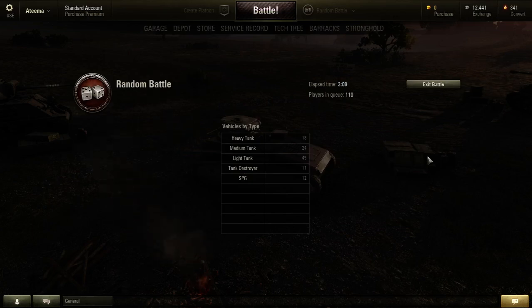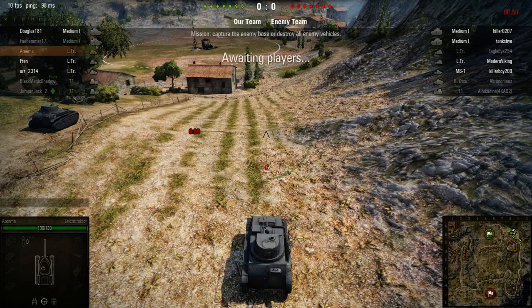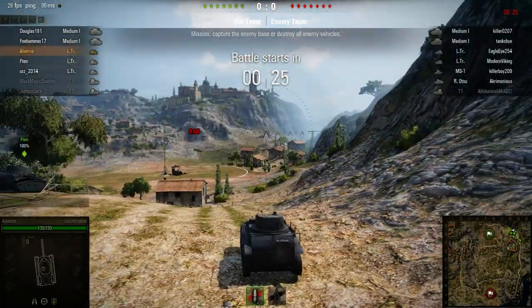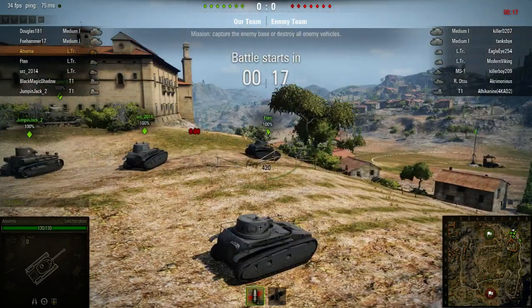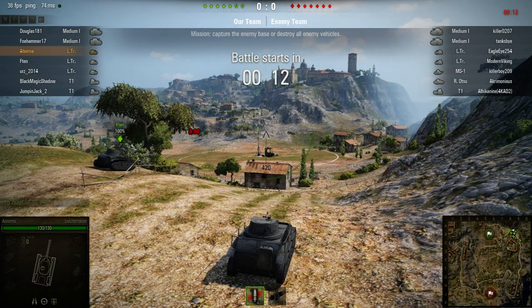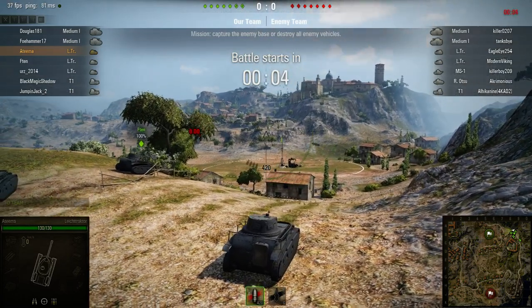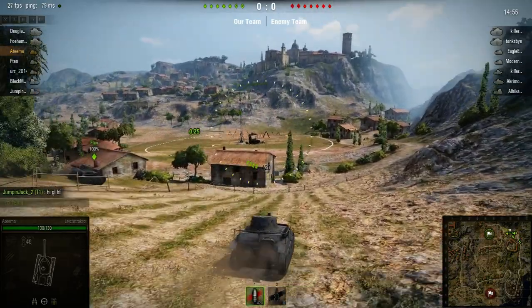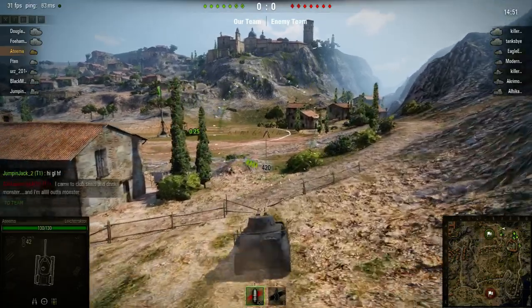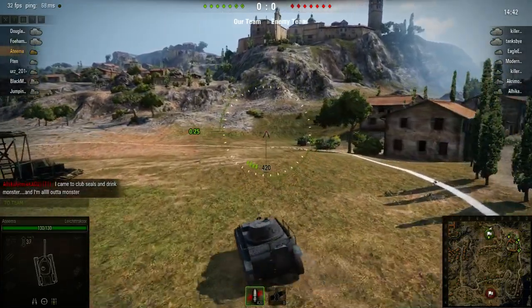Still been sitting here for three minutes — I would like to play now, please. Them long queue times, I just don't like them at all. Let's see, oh okay — this map. I'm a little bit faster tank now, just a wee bit faster. What I'm gonna do is go to that cliff side and hug it, because them guys won't be able to shoot at me. But when I start shooting, they're gonna want to move up. Hopefully they don't just drop on me because that would suck. I came here to club seals and drink Monster and I'm all out of Monster.